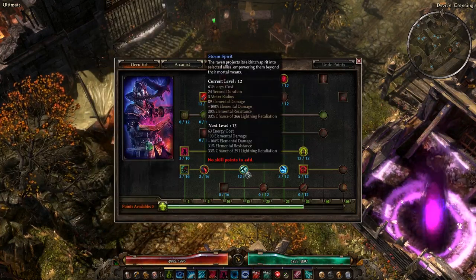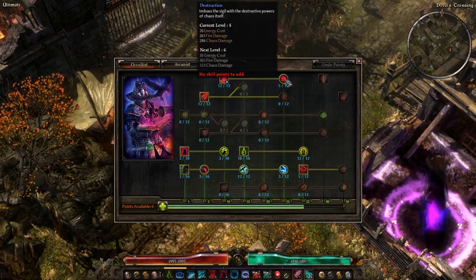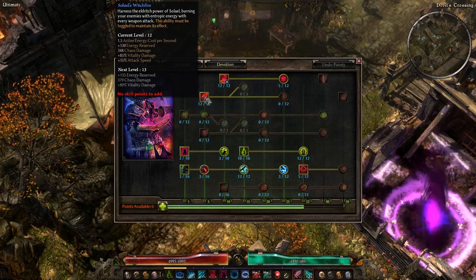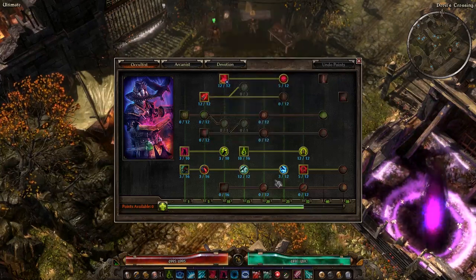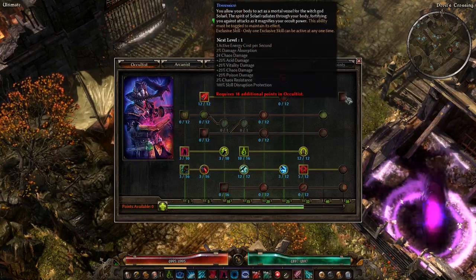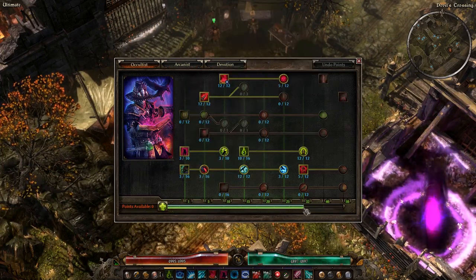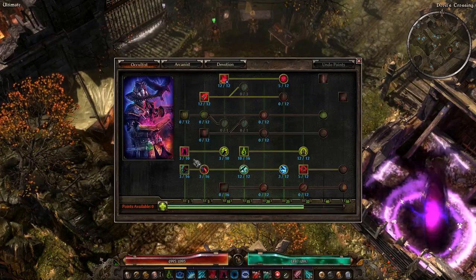Sigil of Consumption can be used as a heal in addition to Blood of Dreeg, and the Destruction modifier on it is fire damage — one of your damage types. It could also make for an interesting build if you pick up the Blood Orb of Chethan, which converts all your elemental damage to chaos damage. Then you pick up Second Rite for percent chaos damage, Storm Spirit becomes unnecessary, and you can synergize with Doom Bolt and Possession for more chaos damage. This also lets you synergize more with Sigil of Consumption since Destruction deals fire and chaos. All in all, the Warlock combination offers some pretty unique builds with actual synergy.